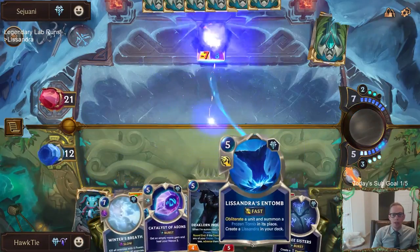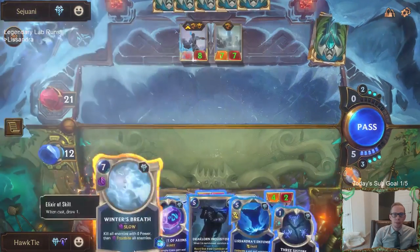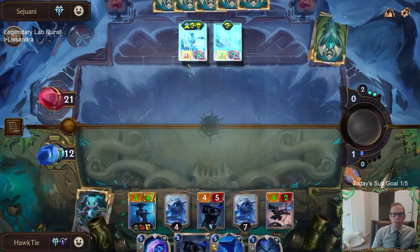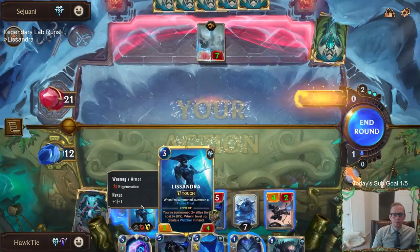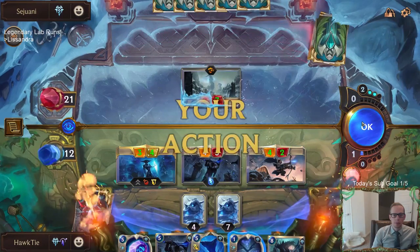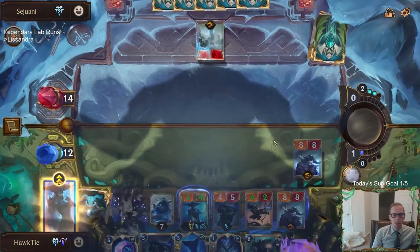I like what we've drawn. I like that we have an Entomb, I like that we have Three Sisters. We're going to have the Icefield Archer and Winter's Breath combo to kill the Sejuani. Now get some 8/8s.